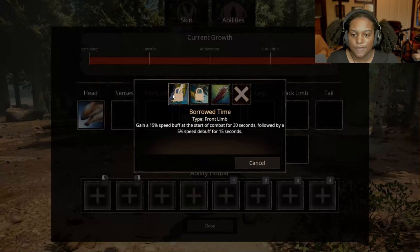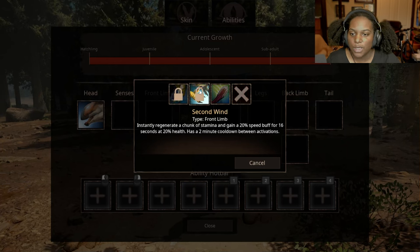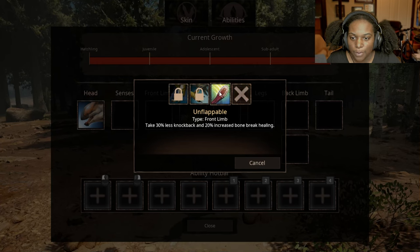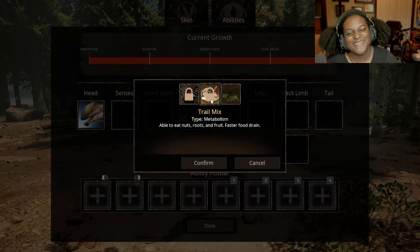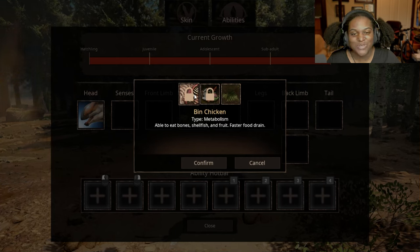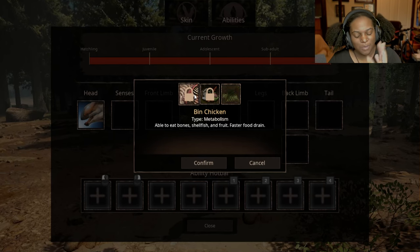Front limb: we have borrowed time — gain a 15% speed buff at the start of combat for 30 seconds, followed by a 5% speed debuff for 15 seconds. Pretty good if you want to get away. Second wind — instantly regenerate a chunk of stamina and gain a 20% speed buff for 16 seconds at 20% health, with a 2 minute cooldown. Unflappable — take 30% less knockback and 20% increase bone break healing. I love that name. Metabolism — able to eat berries and fruit, moderate food drain. Trail mix — able to eat nuts, fruit and roots, faster food drain. Bin chicken — able to eat bones, shellfish and fruit, faster food drain. I love whoever came up with the names for these abilities — they're just on point.